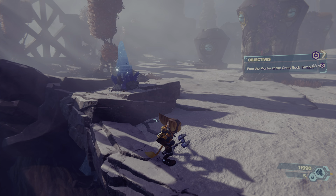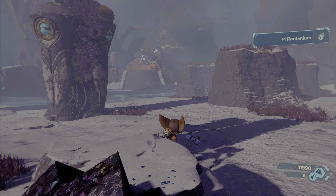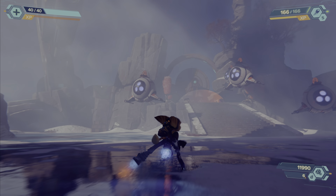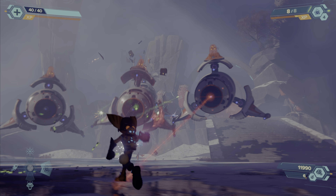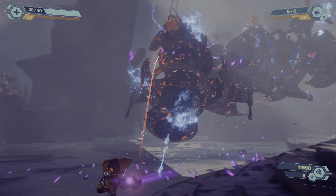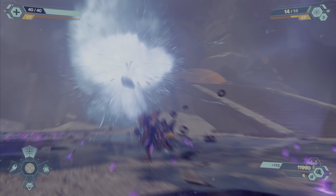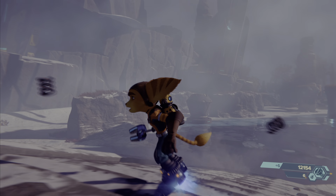Now the objective is to free the monks at the Great Rock Temple. There's a nice little crystal. Sniperbots ahead — you can use the fog to your advantage here. Once this fog leaves, the responsible show us — kill them! Quick! We're going to find the longbacks. I will make sure of it!